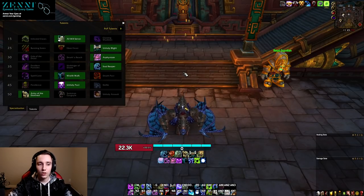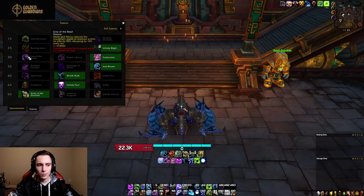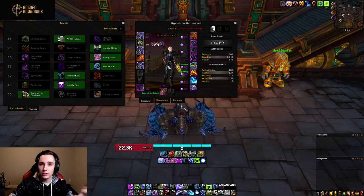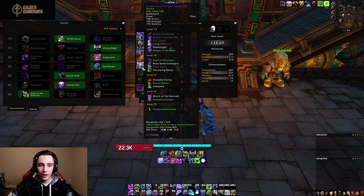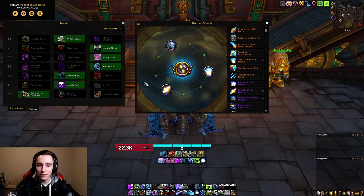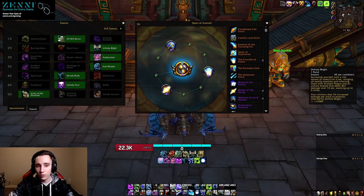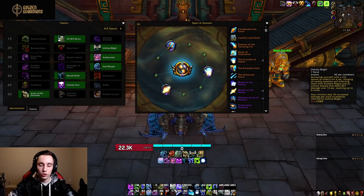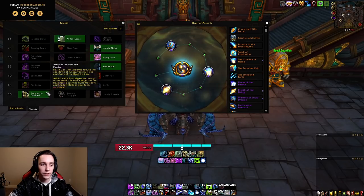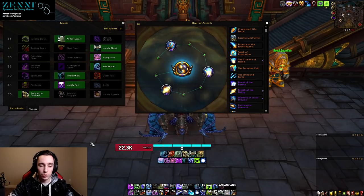For Unholy DK, the talents are pretty straightforward on single target and in slight cleave — basically in raids. You want to play All Will Serve, then Unholy Blight, Asphyxiate or Grip of the Dead, Soul Reaper, Wraithwalk, Unholy Pact, and Army of the Damned. This talent build has very good synergy with Triple Heart of Darkness and Triple Magus of the Dead Azerite traits. With Army of the Damned plus Triple Magus of the Dead plus Vision of Perfection Major essence, you can press Apocalypse on about a 40–45 second cooldown, syncing up Unholy Blight and Dark Transformation every time. The most important part is summoning as many Magus of the Dead as possible because they do a lot of damage.